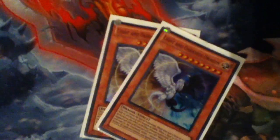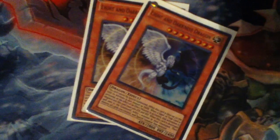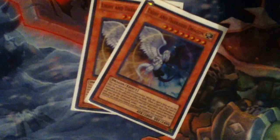Two Light and Darkness Dragons. It stops every spell, trap, or monster effect but loses 500 attack and defense. It's okay though because if you have two Dupe Frogs, your opponent can't attack at all. So you just have that stall power — have a Monarch, they attack, nope.